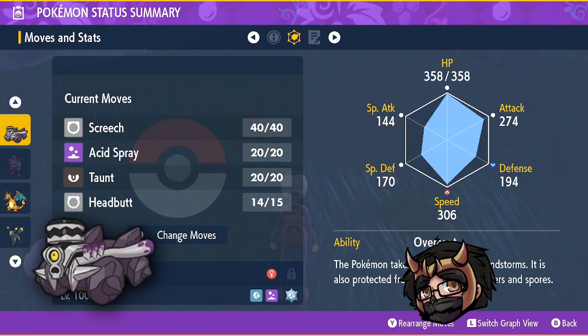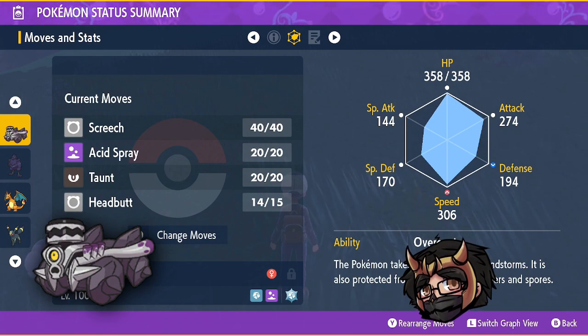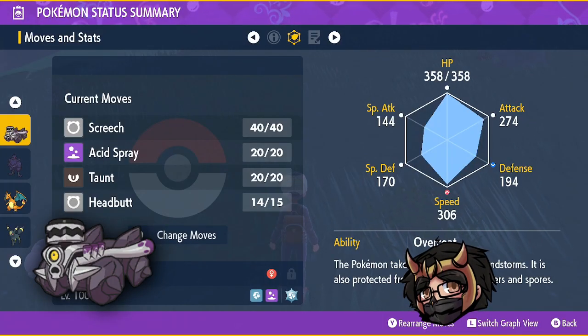Up next is Revavroom - more or less the same setup. Give it Acid Spray and Taunt. You can also give it Sunny Day. Acid Spray lowers special defense and counts as a hacking move, so when the shield is up and Samurott cleanses, you can still use Acid Spray. The Hidden Ability Filter is preferred, reducing super effective damage by 25%. Stats: HP defense EVs, Impish nature. Screech is also good on it for future raids.